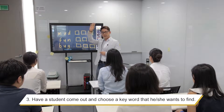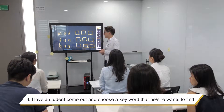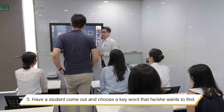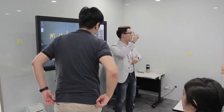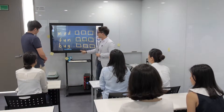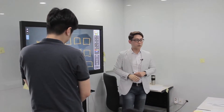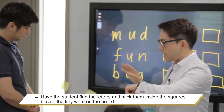Who wants to try first? Anyone want to try? Okay, JB, let's come try. All right, JB, wait for me. So JB has one minute — he has to find the word. Which one do you want to try, JB? Fun. You want to try fun? Okay, so you need fun here. One minute, and go!